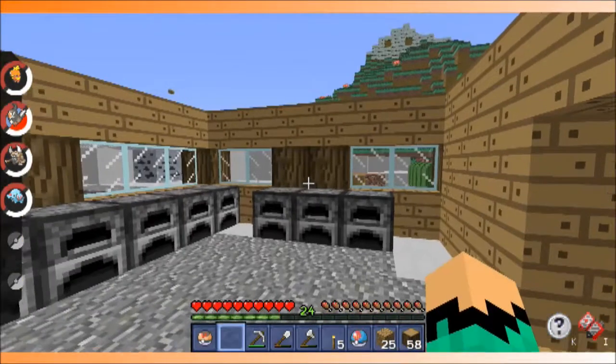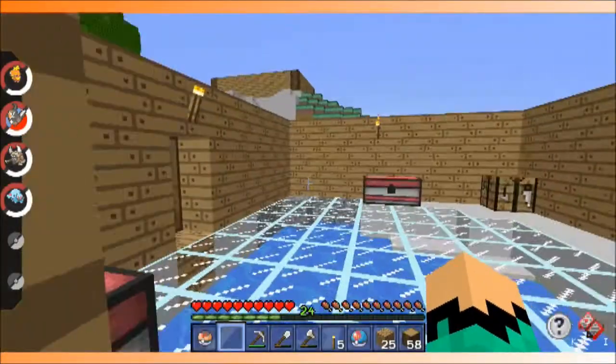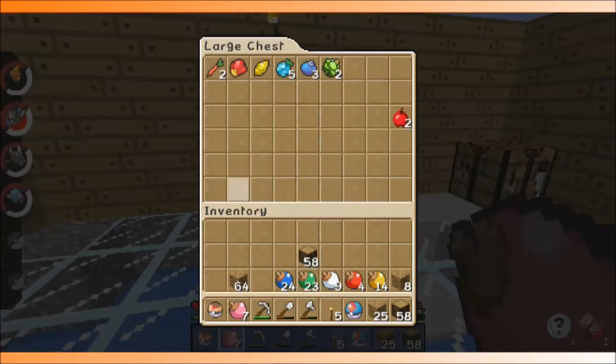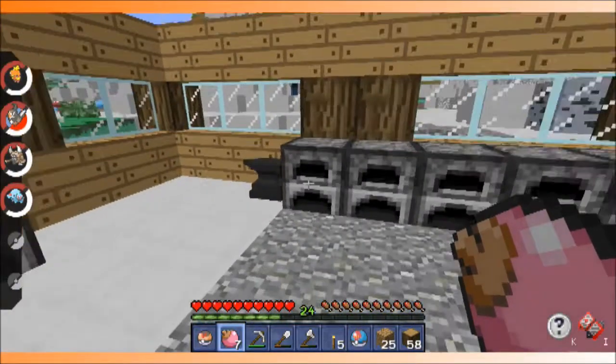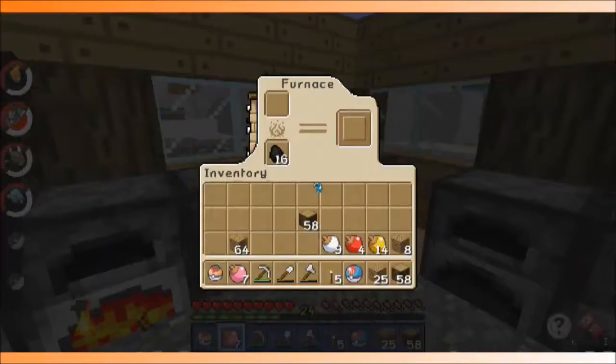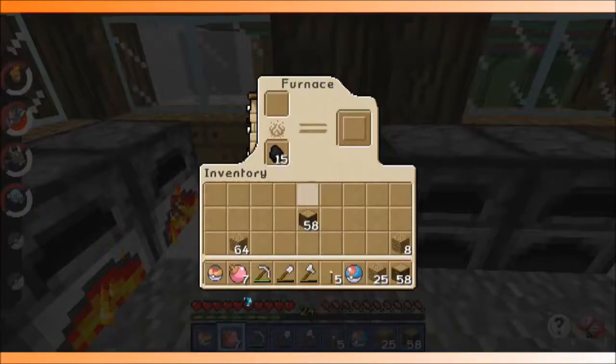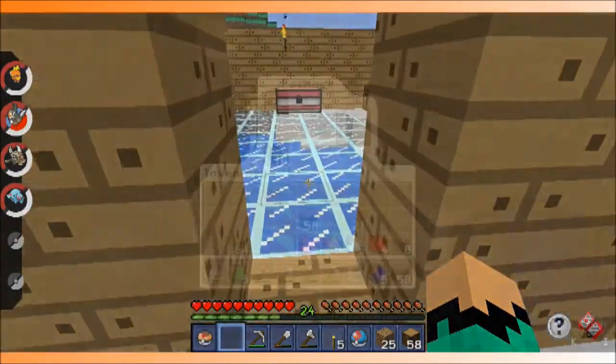We're just going to leave these things unroofed for now, but now I can actually show you guys how to make Pokeballs. So let me just grab all of our apricorns here, and the first step to making Pokeballs is cooking all of your apricorns, which we are going to do now. I'm going to cut until they are all cooked, or until at least some of them are cooked.